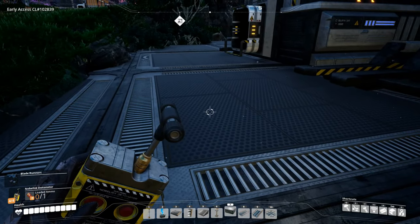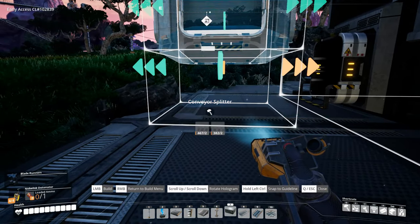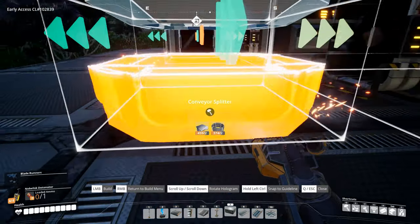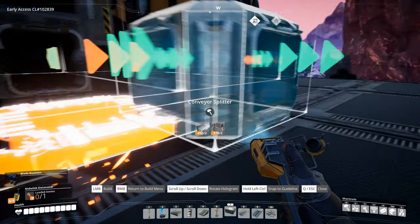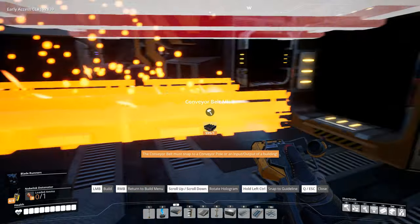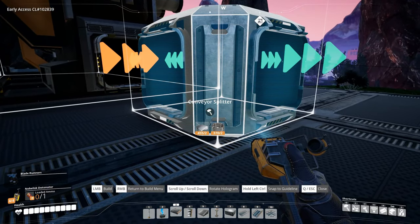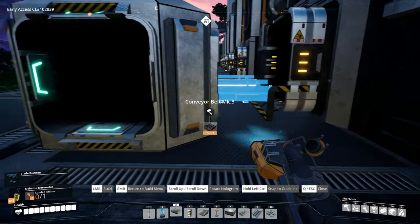So let's stick down some splitters. Okay, halfway there. And there, and there. Then we need some belt. Let's try that again. There we go, and stick it in here. Let's actually do all of these first.